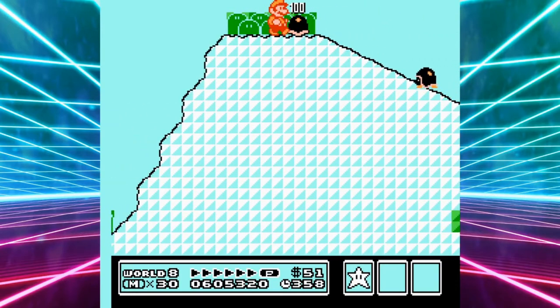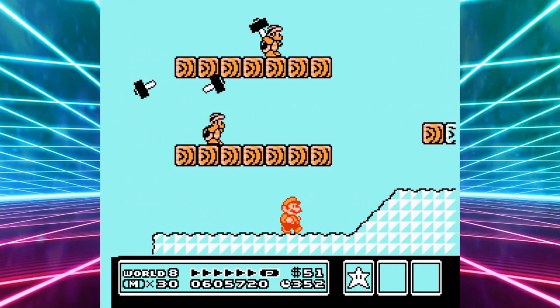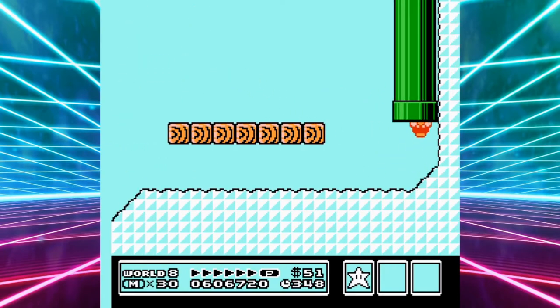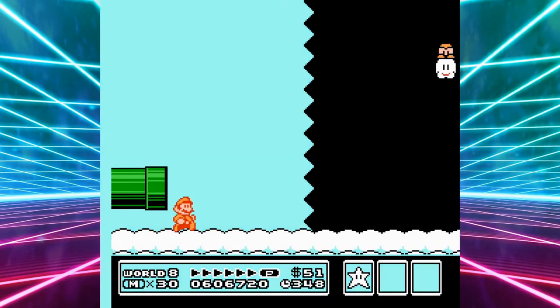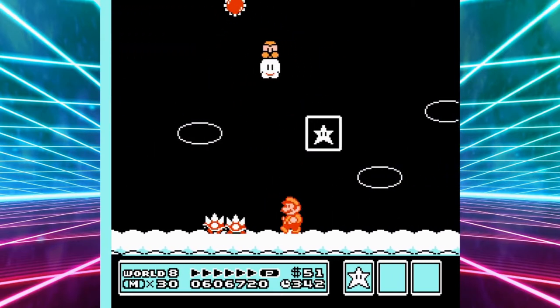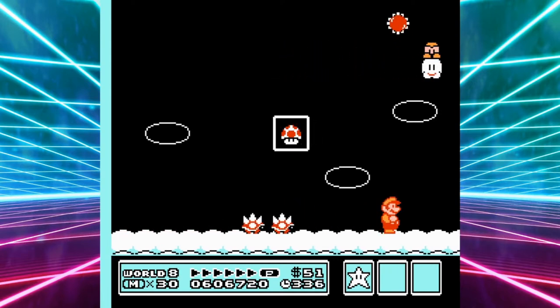This feels like that one skyland level as well, where if you take the top route you... okay, let's see. We can probably just skip them. Hey, free power-up right at the end of the level where I probably don't need it. And yeah, more skyland action. This is not the World 8 I was expecting, but you know what, that doesn't make it a bad World 8.